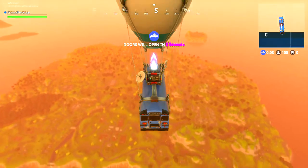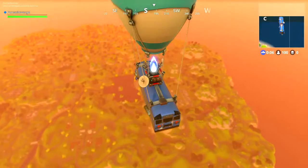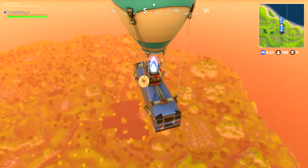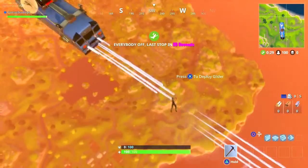The first thing you're going to do is pick where you want to land. Once you pick that location, go ahead and press the deploy button, jump out of that thing, and let's get started.